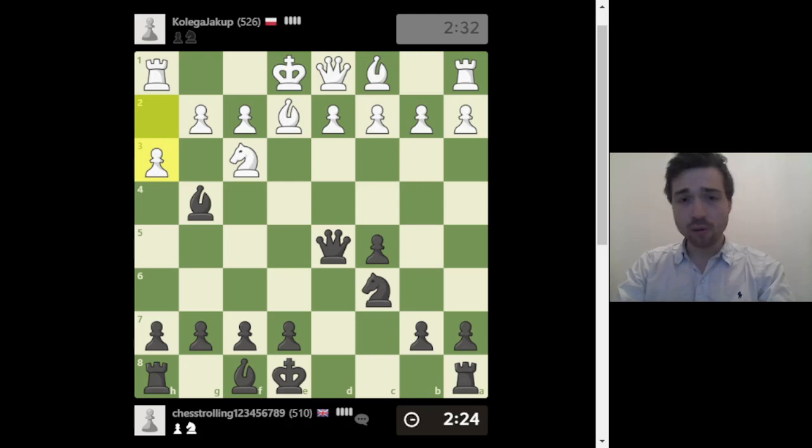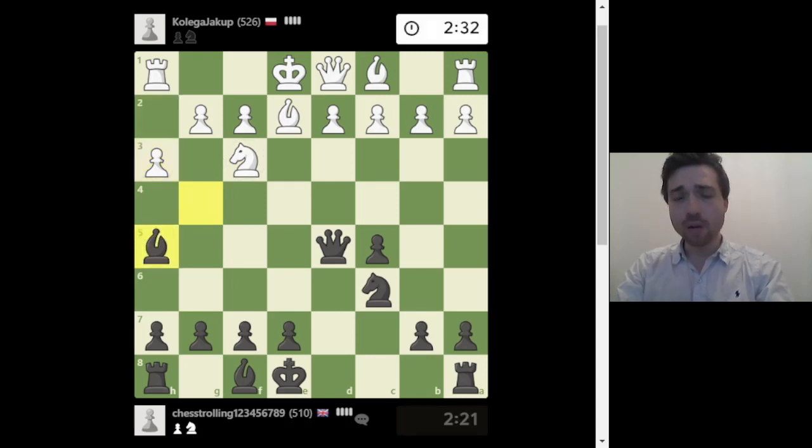You have to castle as soon as possible. His pawn is attacking my bishop, so I have to move it. I'm not going to give a bishop for a knight — that's not happening. I'm going to preserve the bishop pair. You want to keep the two bishops on the board.